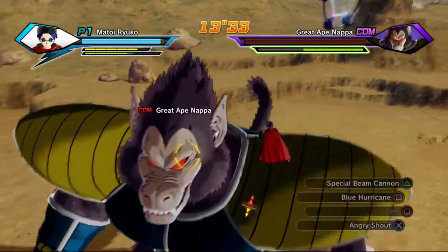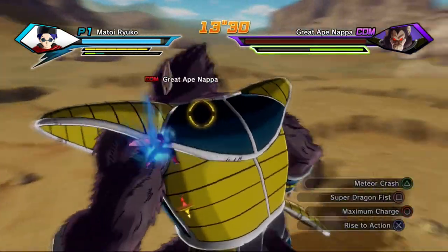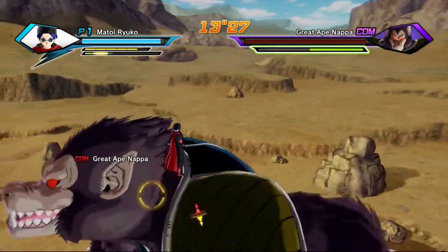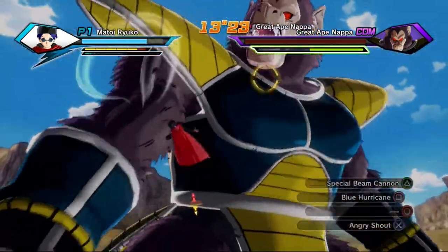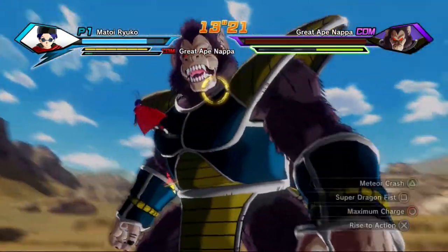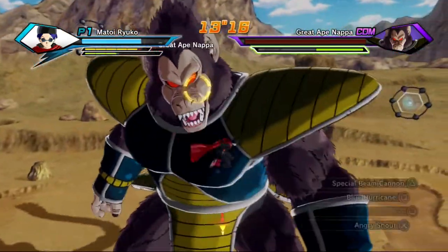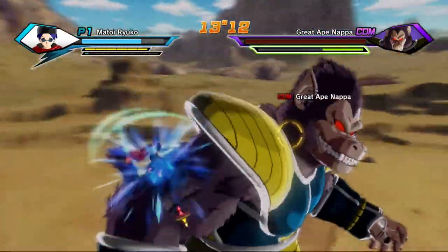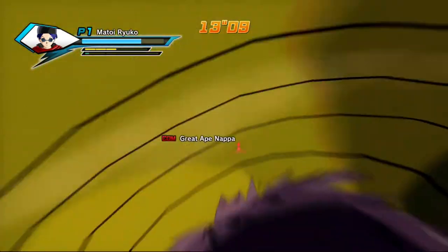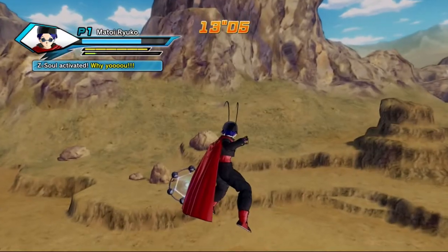I'm using Rise to Action to get a bit more stamina. That's about five evasive skills done — I'll do one more just for luck. Now I'm going to kill off Nappa using my favorite ultimate attack, Blue Hurricane. It just chips away his stamina and health, and they're so big they really can't deal with Blue Hurricane.